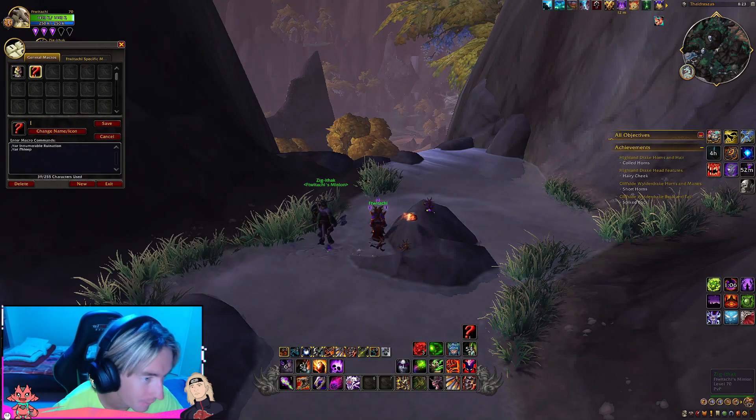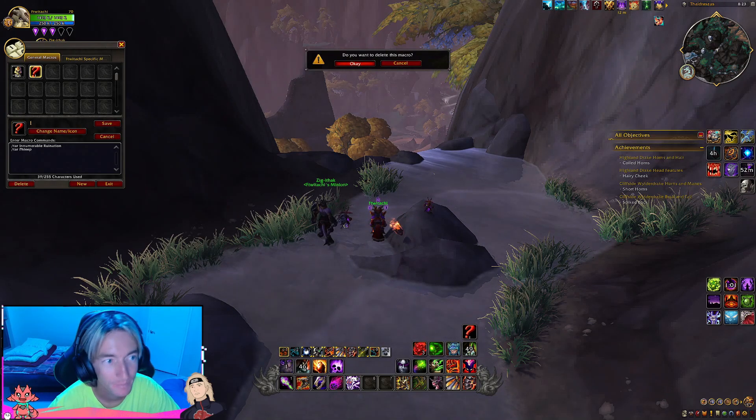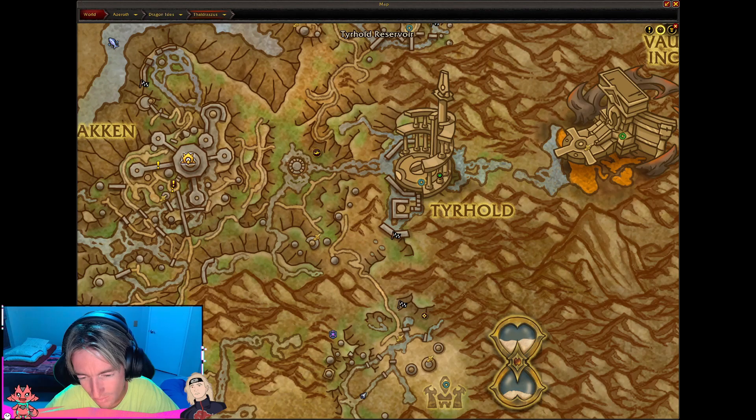But they go by the names of Enumerable Ruination and Fleet. So I don't need that anymore. And then there was one also in this building just behind here.